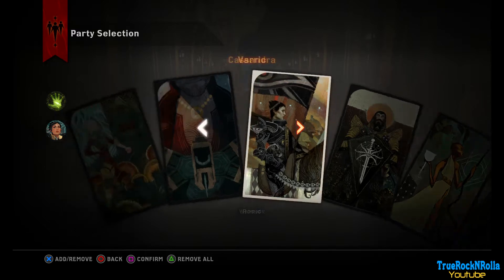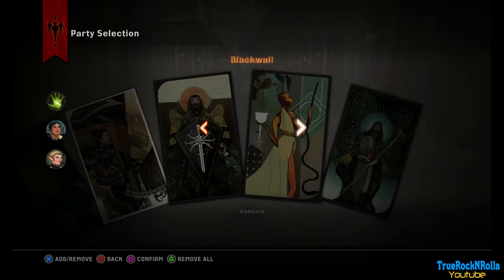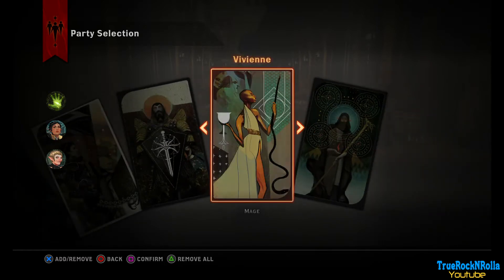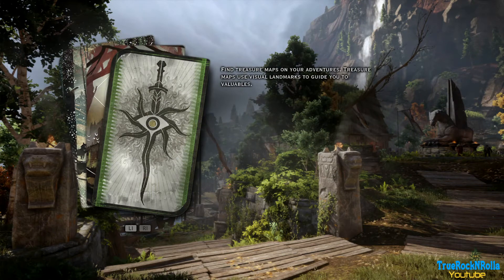So we have Cassandra in the party, and I really like Vivienne for now at least — especially with her chain lightning. We found a note about treasure maps — visual landmarks to guide you to valuables. Probably when we get 15 power we'll do one of the story quests as well.